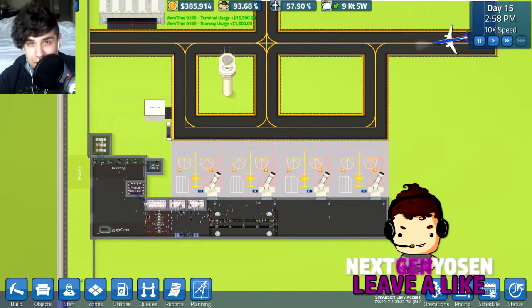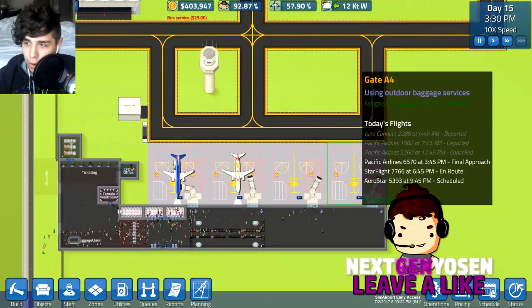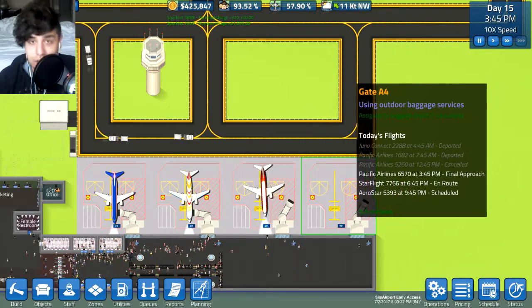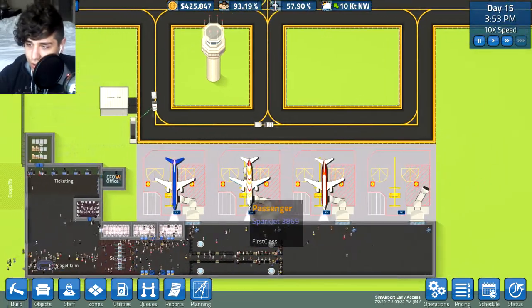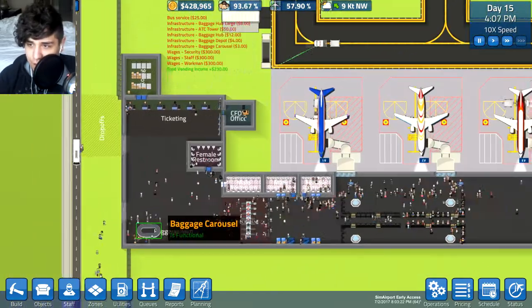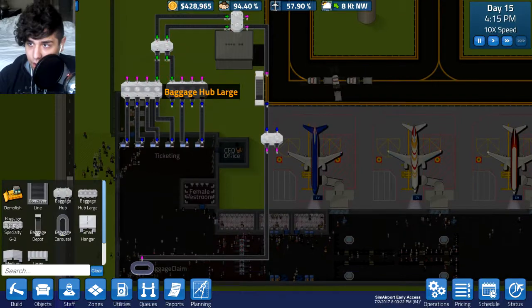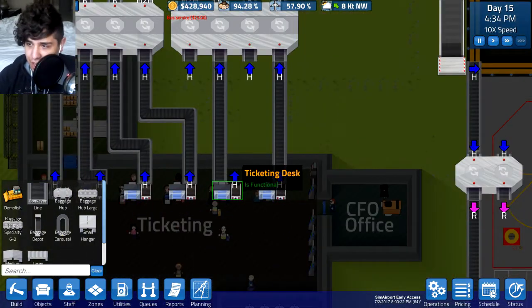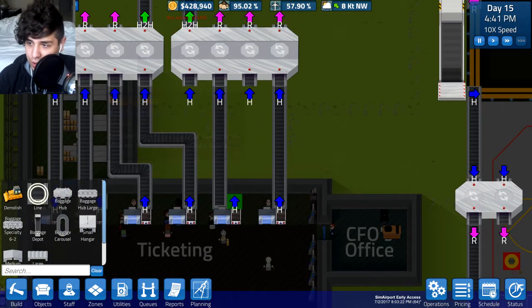Hey guys, it's Jen and welcome back to SimAirPort. So last episode we added two more aircraft gates, which means more planes, which means more money. We also added more foundation and worked on the baggage hub. And somebody let me know in the comments that I didn't actually connect this ticketing desk to anything, so let's go ahead and do that right now.